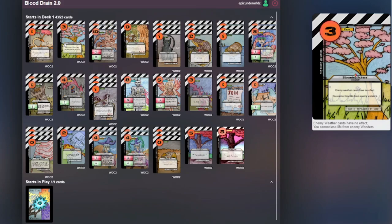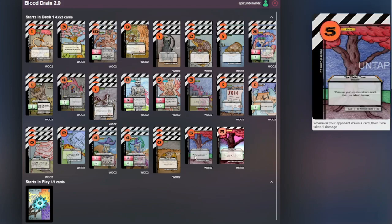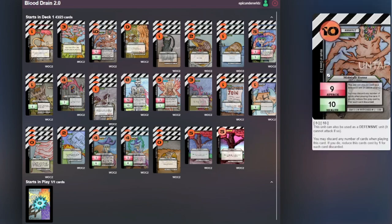Then we got Blooming Sakura to counter Blood Trees, which we do end up having two of. I just have an extra one because I think it's cool. Blood Tree will basically drain your opponent every time they draw a card, and if they have card draw cards that's going to be even more. So Blood Tree is a must in this deck — that's kind of why it's called Blood Drain.